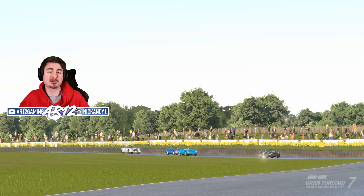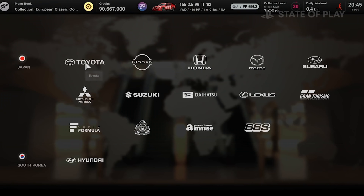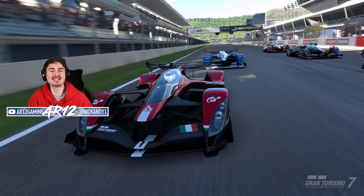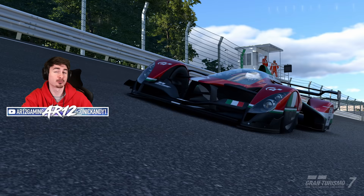Anyways, without further ado, let's jump into everything you need to know about Gran Turismo 7 and why I'm super excited for this game. Let's start with some of the really cool cars coming to GT7. Throughout this gameplay, you'll notice about 40 new vehicles coming to the game, which is really awesome, so feel free to pause whenever you want. Here are some of my personal favorites — we gotta start off with one of my all-time favorite cars, the Red Bull X2014 GT. I love this thing in some of the previous GT games, and I'm happy to see it coming back.